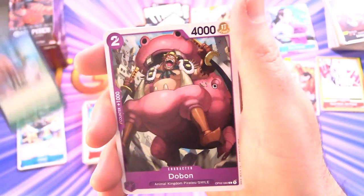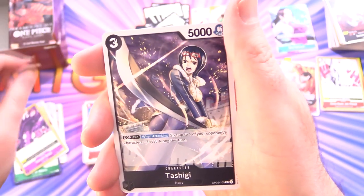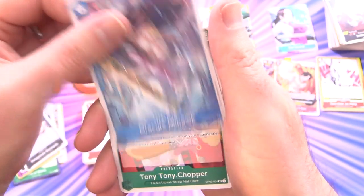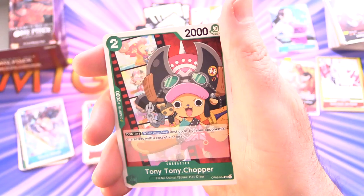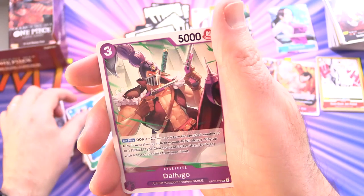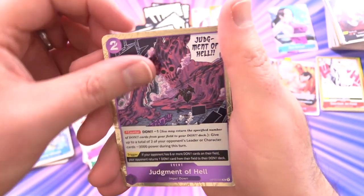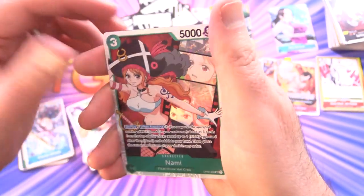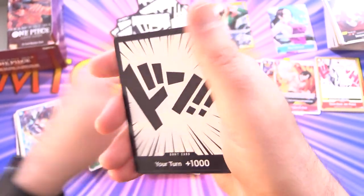Next up: Land of Wano, Dobon, Magura, Venom Road, Tashigi, Don Quixote Rosinante, Dracula Mihawk, and Tony Tony Chopper. Then Boa Hancock — another one — De Fugo, and Judgment of Hell, along with Nami. A super rare Nami — pop that down with the rest.